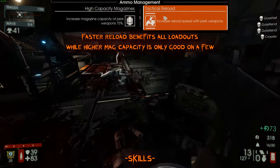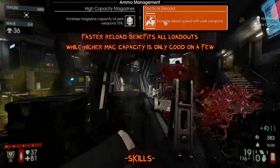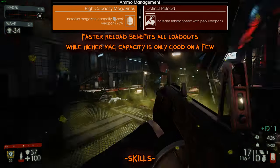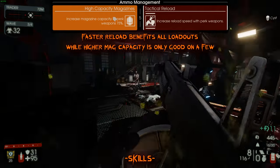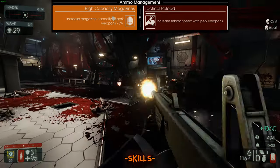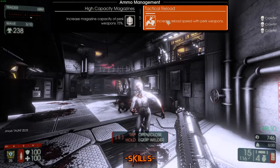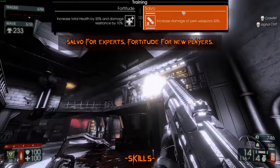To quickly go over why these skills are chosen: Tactical Reload lets you reload a lot faster — this is somewhat personal preference and depends on your loadout, but I feel it's more useful overall. High Capacity Magazine is good for certain loadouts like the A12 or S12 shotgun, making you more spammy and effective against trash zeds, but Tactical Reload is all around more useful, especially for wave one with the SG.